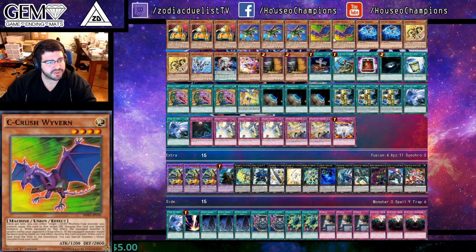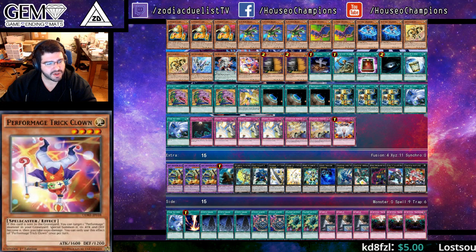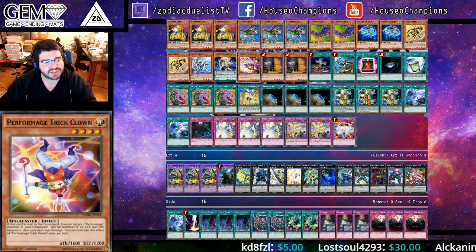Three A's, three B's, only two C's, double Thrasher, double Gold, one Silver, one Dragoldis, one Trick Clown, and double Max C. We've got a Foolish Burial that lets him access the Trick Clown without having to play the Brilliant Engine.